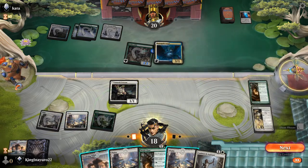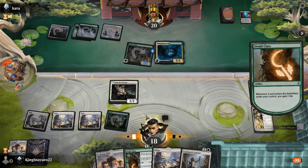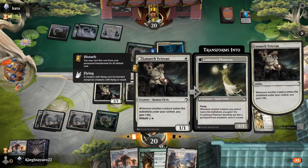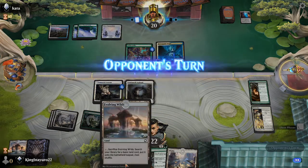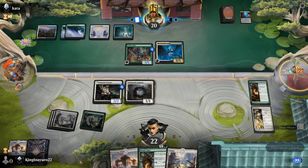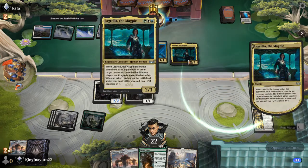A 3-1 flyer, there we go. So we're going to play this, then we are going to play this. No attacks because they got the 3-1 right there. Next turn we'll play that into that into this.